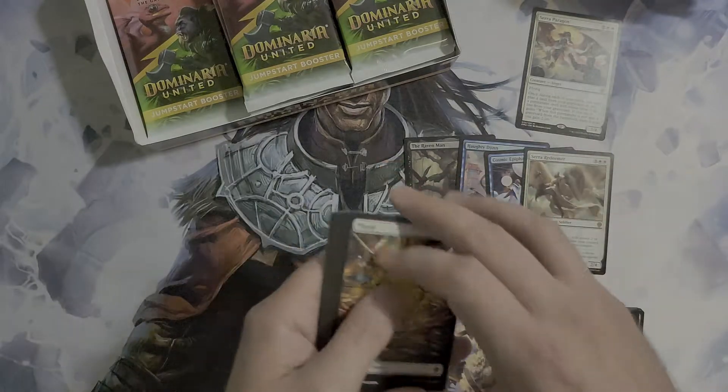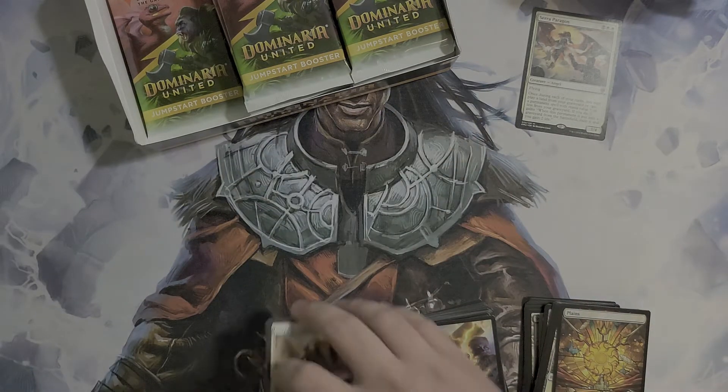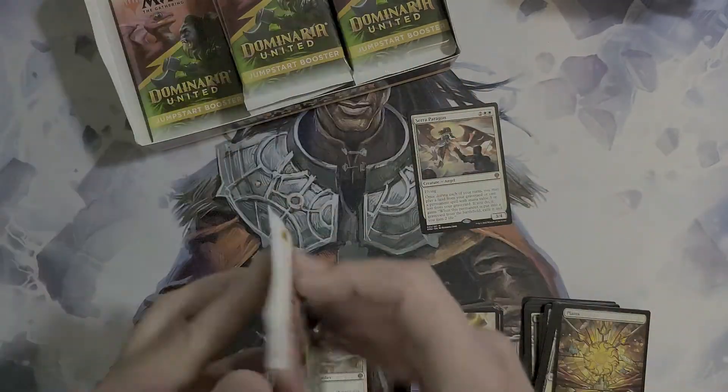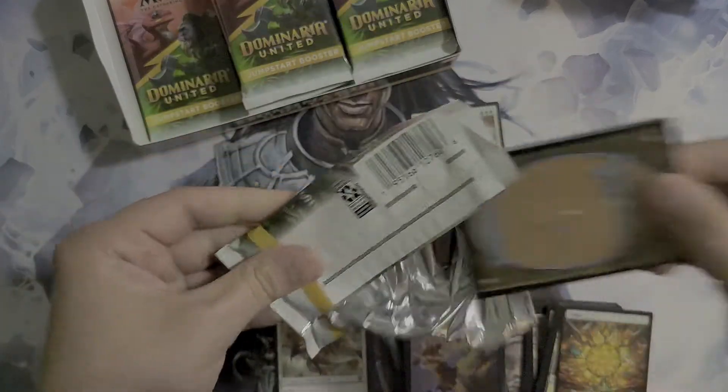Let's do this a little bit differently. We're going to put our rares in a typical pile and then we're going to put our mythics up top. Wow, that's a really good pack. So let's hope that we keep getting the Coalition Corps.